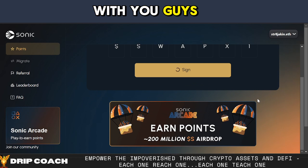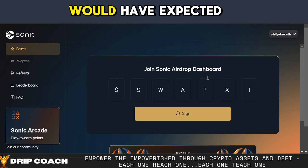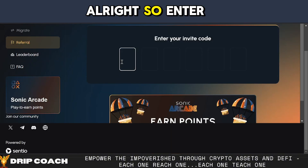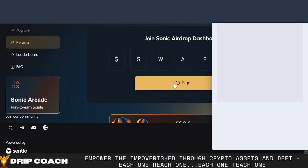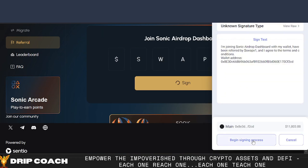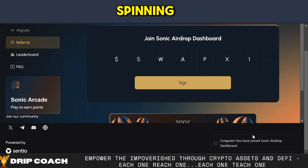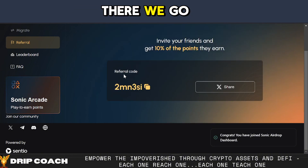I didn't do any reading — I'm doing this in real time with you guys. It is a testnet. All right. So enter the referral code. Can I just paste here? It's still asking me to sign. It sits there spinning. Perhaps you have joined Sonic airdrop. There we go.